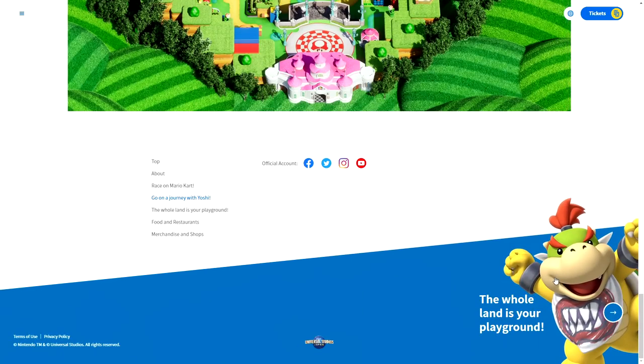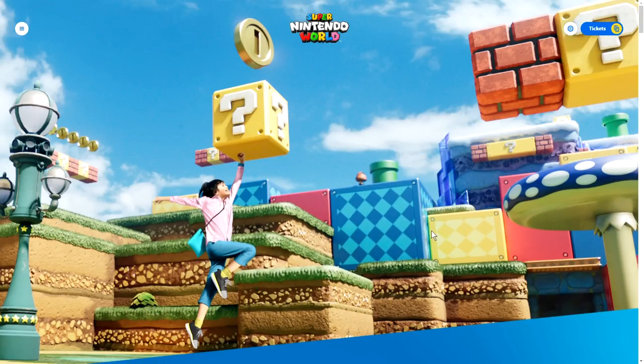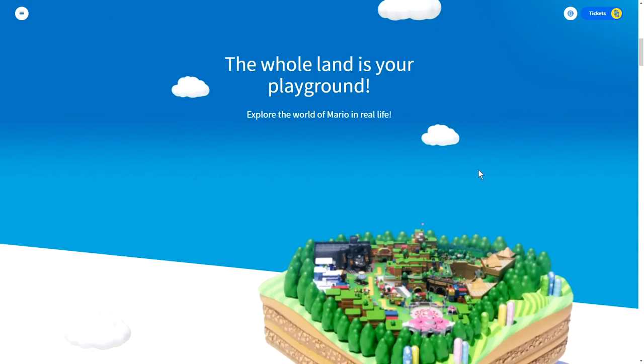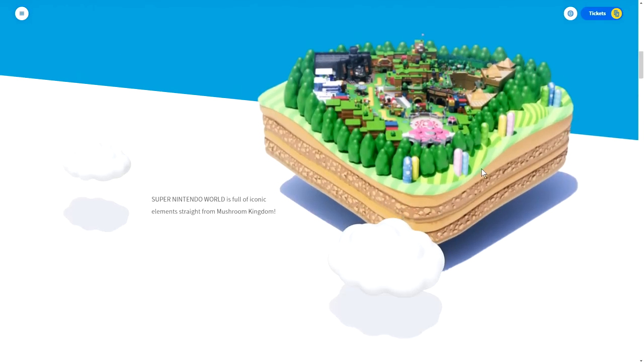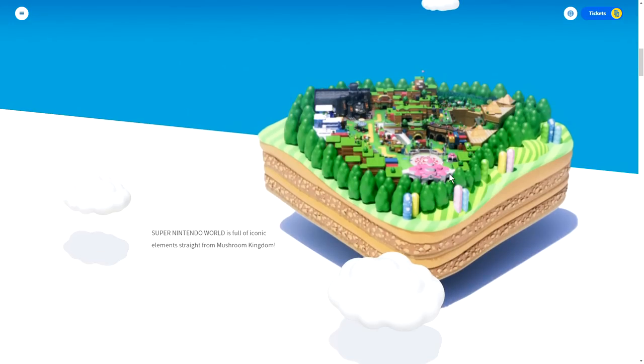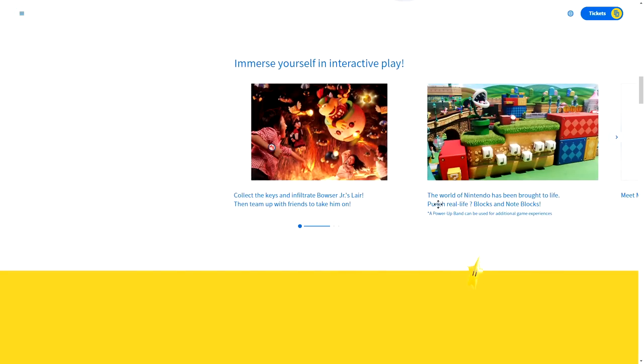The whole land is your playground. What's Bowser Jr. got in store for us? We have some ideas. This is where the interactive parts of the land really come into play. The whole land is your playground — explore the world of Mario in real life. Super Nintendo World is full of iconic elements straight from the Mushroom Kingdom. I love that view. It looks like a perfect slice of the Mushroom Kingdom — like a cake almost.